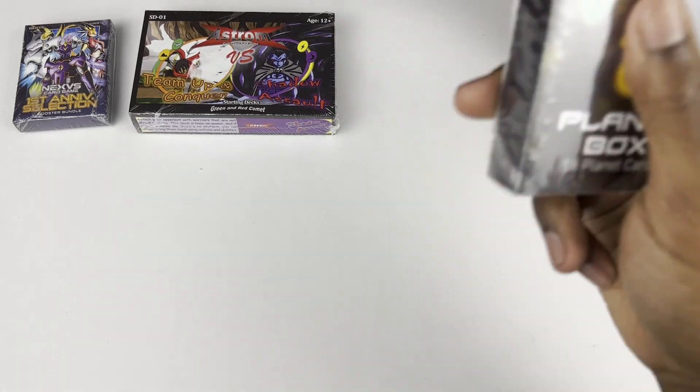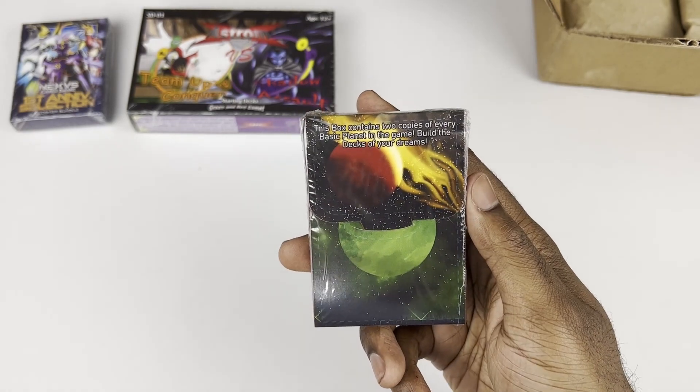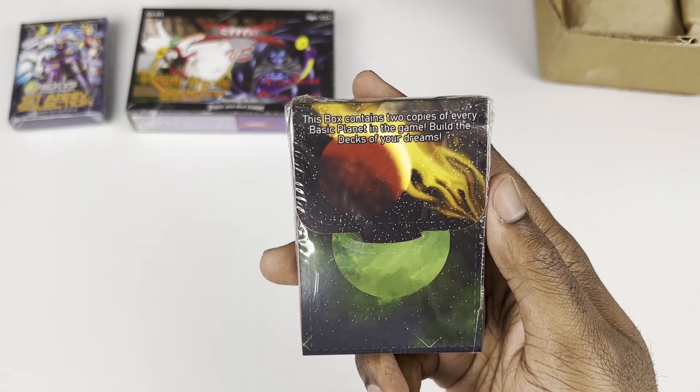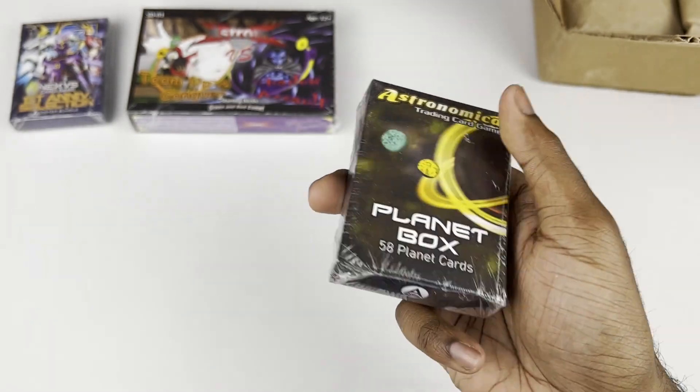Here's a new product for Compendium — the Planet Box. I'll go over it again in a later video, but it's what it says on the tin. It's a playset, two copies of every planet in the game. Pretty simple. Going to be sold at basic price to print.